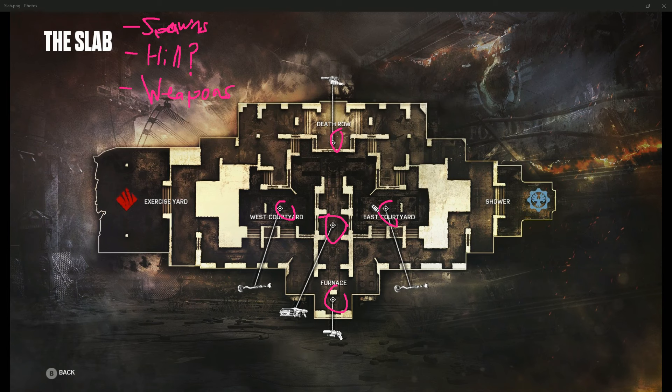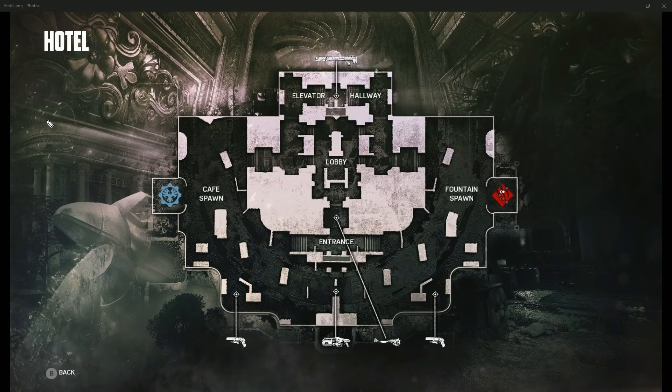I would like to see Slab actually played in escalation, maybe in another map test tournament to see how it works out. The next map we're going to be talking about is Hotel, going over the same points. First off, spawns — on this map I continue to agree that the spawns are fairly well balanced. You have a decent amount of cover that you can get to before your spawn shield runs out on both sides of the map, and they are not too deep, which is good.